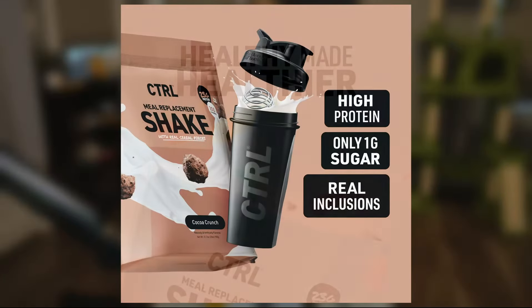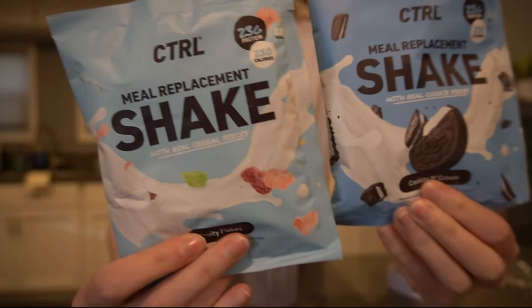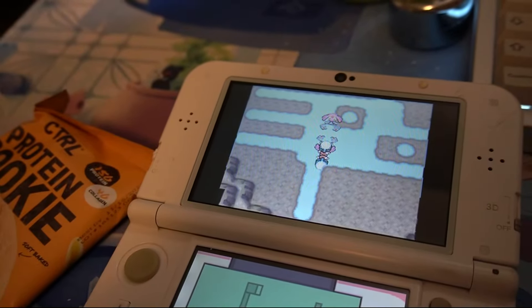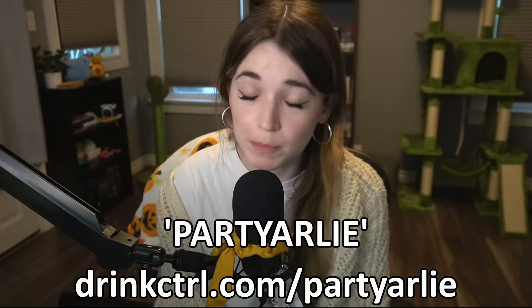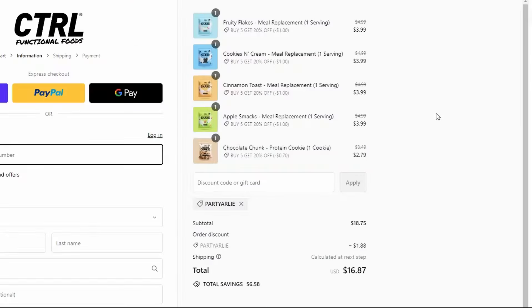Before we get into the race, I would like to thank this video's sponsor, Control. If you're a gamer, streamer, or shiny hunter, you may find yourself skipping meals, telling yourself 'I'll make dinner after the next reset,' and then you never make dinner, or you end up ordering super expensive takeout. Control is a brand owned and operated by gamers to help make better meal and snack options for people like us. Control has incredible meal shakes that don't taste bad — made with real inclusions like cereal and cookie dough, with one gram of sugar and a good source of healthy carbs, these shakes can fill you up for hours during that long full odds hunt. They also have protein bars and their new protein cookie. Head over to drinkcontrol.com/partyarly and use code partyarly to get 10% off your first order. I'd recommend trying a bundle builder where you can get up to 20% off various products, including the 10% off using my code. Thank you so much, Control, for sponsoring this video. Now let's get to the race.